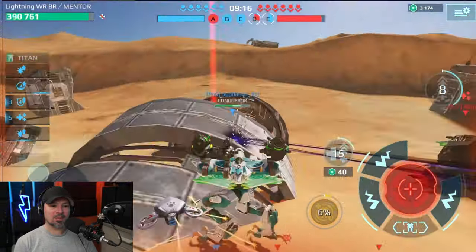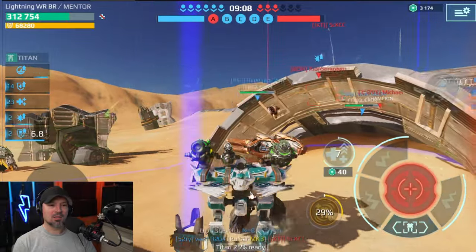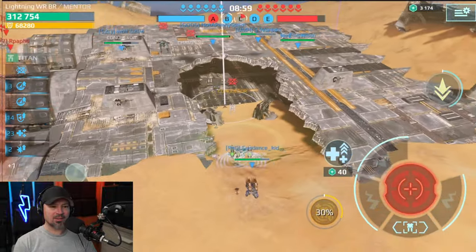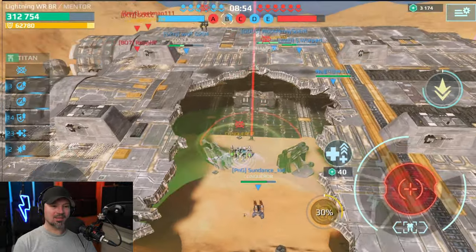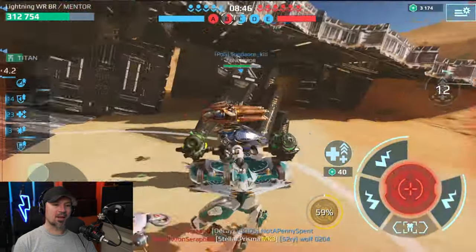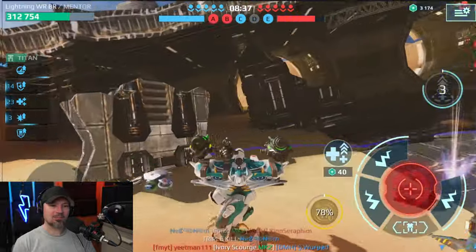We got that beacon. We need to make sure we get this one, and we're going to spray this guy with some DOT damage. We got this beacon. Now we're going to fly up and suppress this guy. That's one of those Crisis bots. We got to go back here — looks like someone's trying to steal our beacon. This robot is designed to be a support healer, not really a brawler.